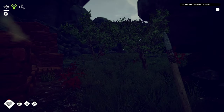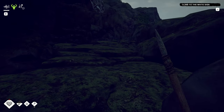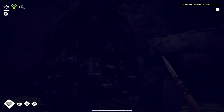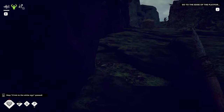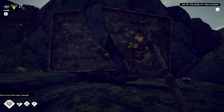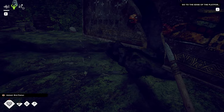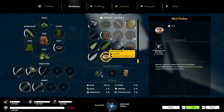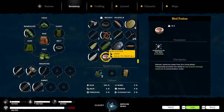This is looking more ruin-like. We've got our mural up there. Climb the stairs to the white sign — we're here. Bird potion. Strength of the birds for 12 hours — natives made medicine from living water. Temporary provides the ability to see animals through obstacles in concentration mode.